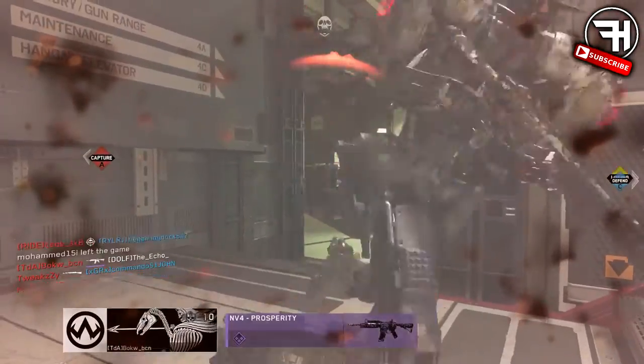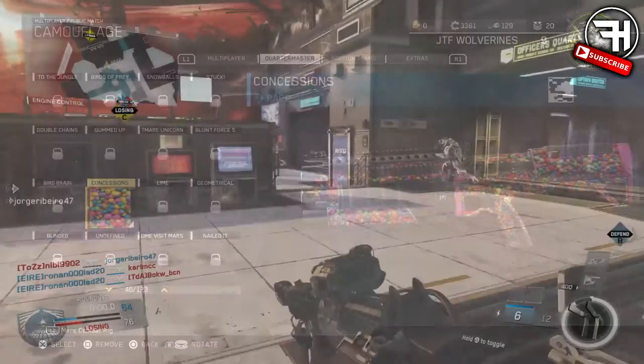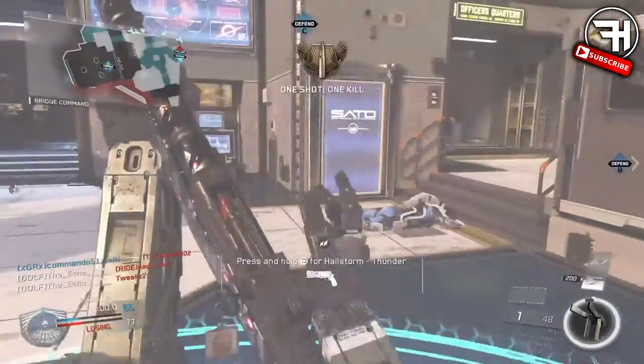This one is probably my favorite of the whole update — it's called the Concessions Camo. It's just a gun covered in Smarties and Skittles. It looks so cool, and it's on a shotgun too, so it's like firing buckshot.